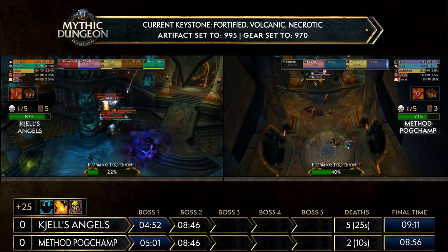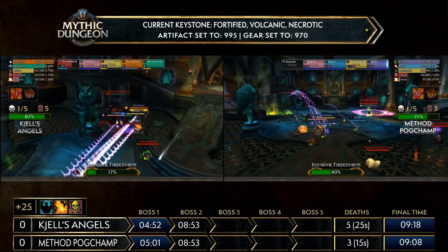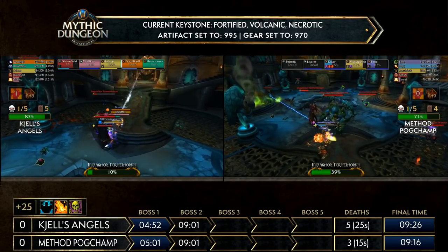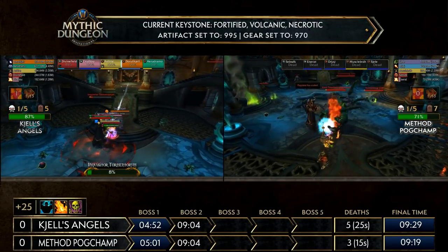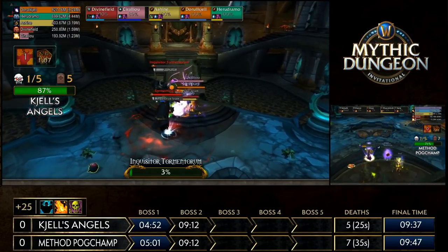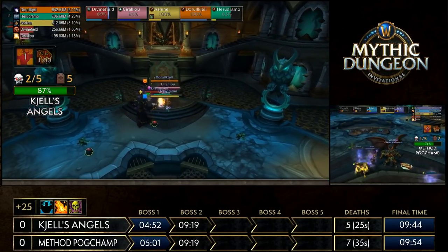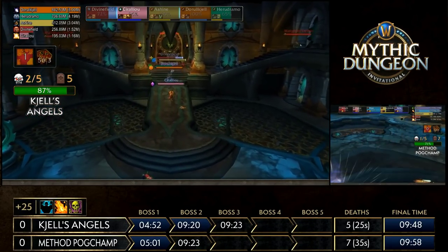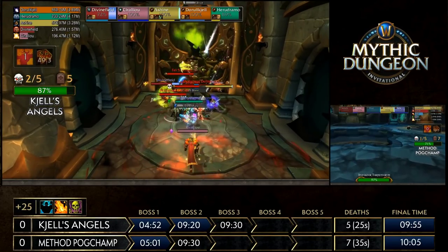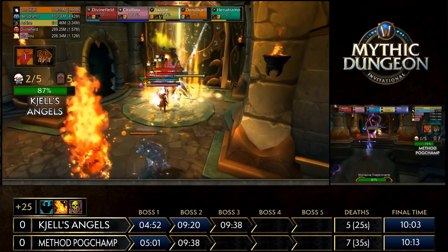Tormenting orbs are spawning on the extra mobs. Critically, Sebs has gone down on the other side for Pogchamp and they have no battle resses available — looks like they're just dropping pylons. They have about half a minute before their next battle res comes back up. This is the disaster scenario: Shells Angels already had a sizable advantage in trash and boss percentage, and now Pogchamp is wiping on top of that. It compounds on itself — there may be a point in Pogchamp's mind where they realize catching up is very unlikely.